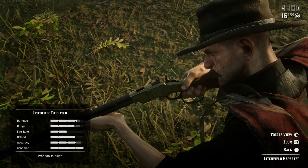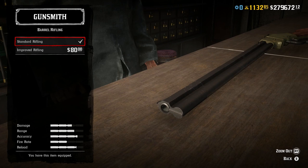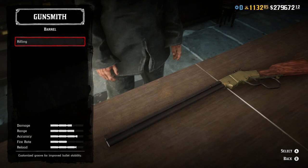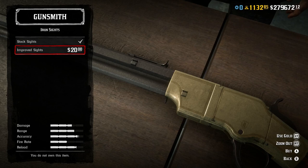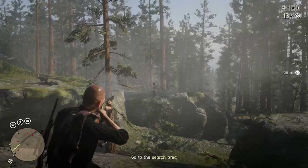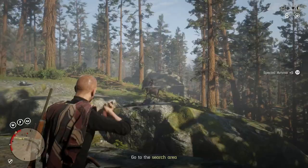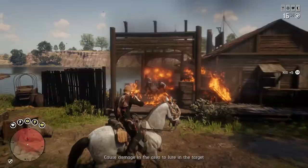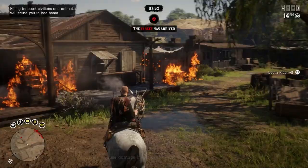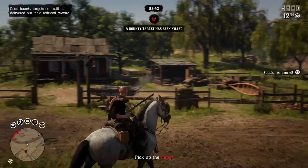The damage on the Lichfield is pretty high compared to other repeaters, so if you're able to hit those shots there's a good chance you'll get some damage in. However, the fire rate is very slow at 50, making it the slowest firing repeater in the game — which is not a good selling point for the most expensive repeater. The accuracy is also the lowest of any repeater, so not only do you have a slow fire rate but accuracy is bad too, meaning the high damage really doesn't matter. You're punished heavily for missing shots because of that slow fire rate. You should avoid it, especially given the cost of $348 or 14 gold bars — that money is better spent elsewhere.